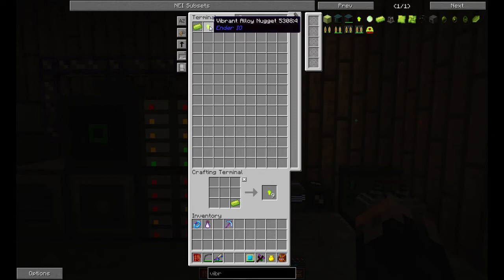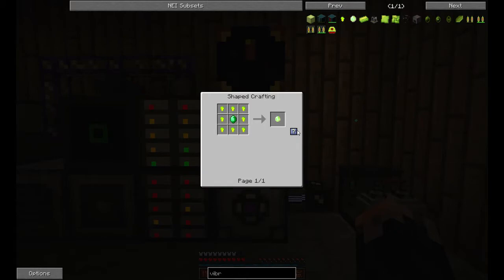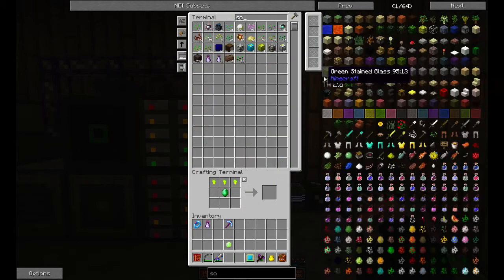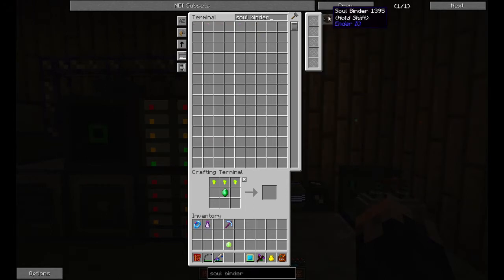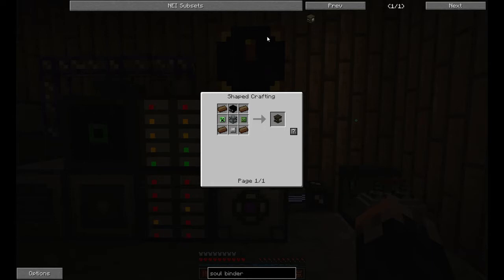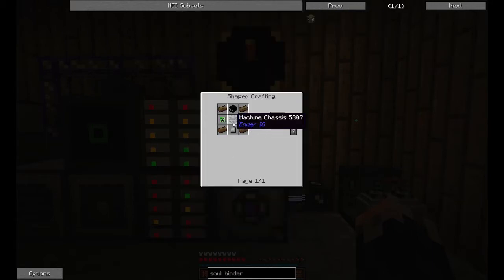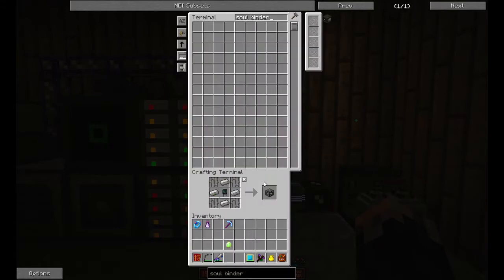I made some Vibrant Alloy, I've got the Nuggets, I should be able to make a Vibrant Crystal now. Yes, I can. Excellent. Now we want to make a Soul Binder. What kind of nonsense do we need — oh goodness, look at all that. We need a Skeleton Skull, a Zombie Head, a Creeper Head, and an Enderman Head. I fortunately have all of those, plus the Solarium. The only thing we need is a Machine Frame, which is really simple to make. Let's make the Soul Binder.